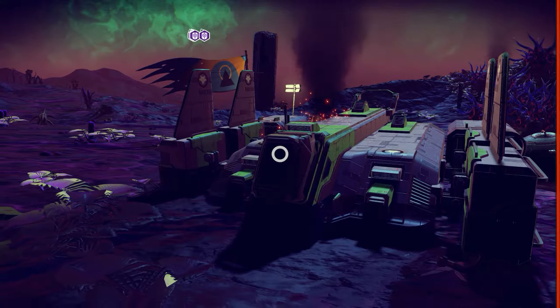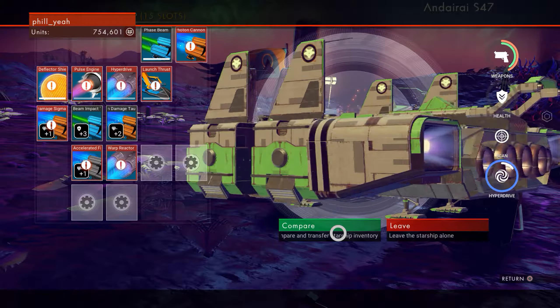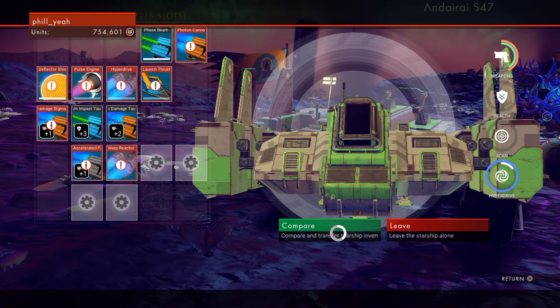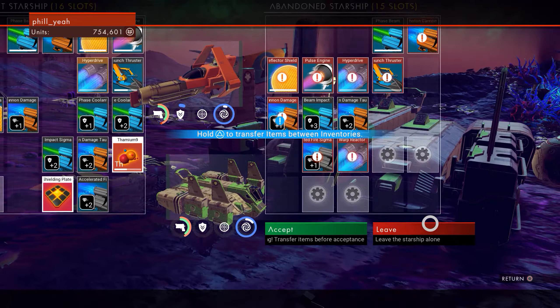Am I going to get another ship, really? I don't think I am, actually. I quite like the look of this ship. It's very sort of cargo-esque, isn't it? It's actually pretty cool. That's got 15 slots, mine's got 16, so we keep the ship we've got.